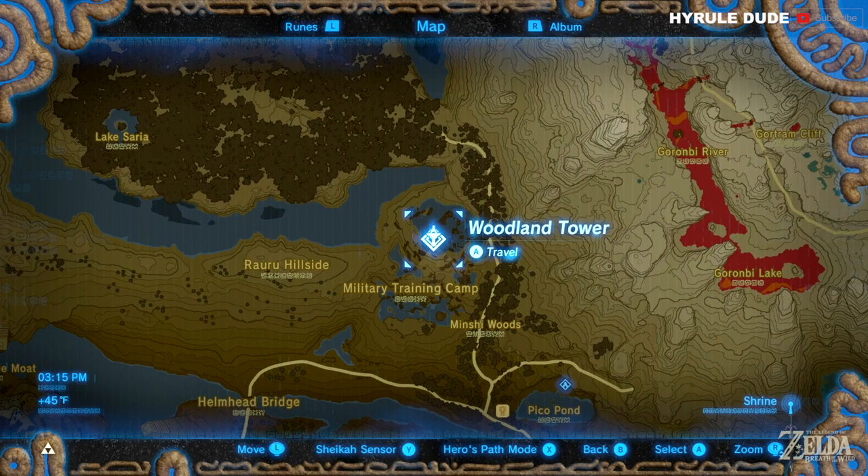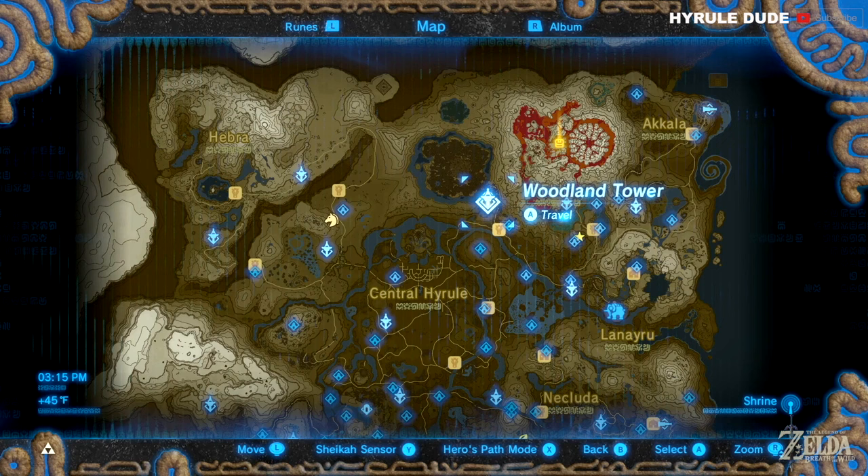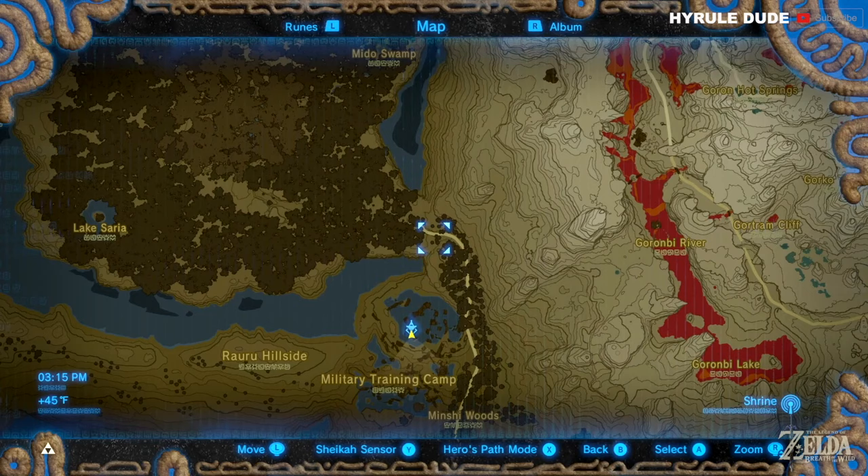To obtain the Master Sword you need 13 red hearts. You can do that by completing a bunch of shrines and of course beating Divine Beasts, but you need 13 red hearts.